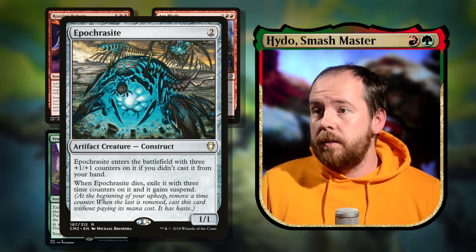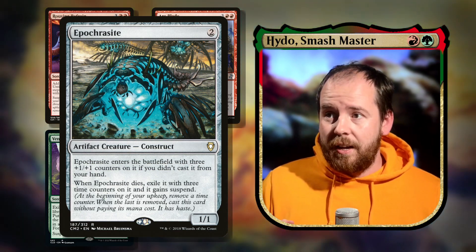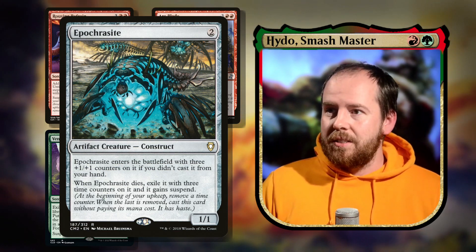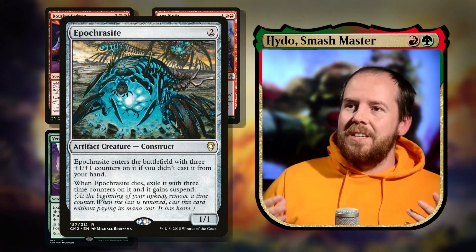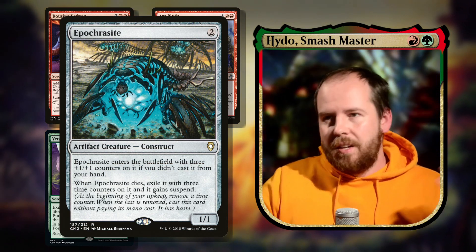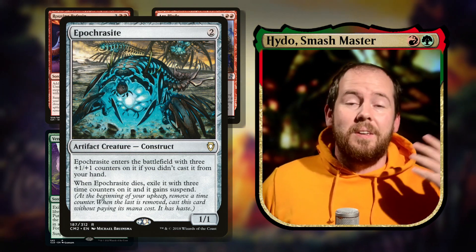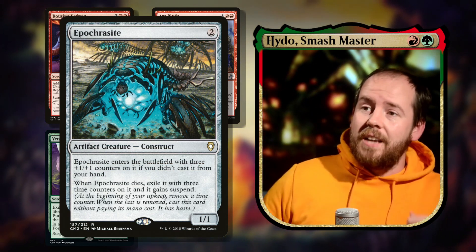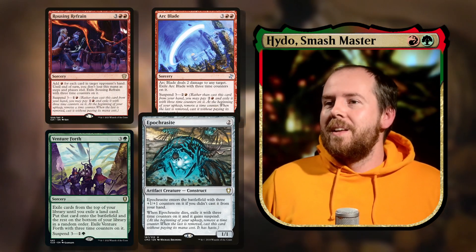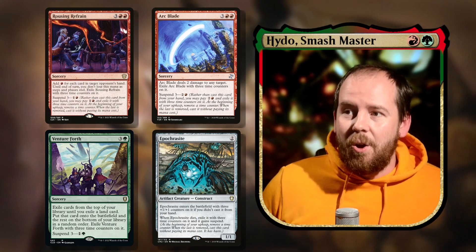Finally for suspend, Apocrisiarch — two mana 1/1: if it enters the battlefield it comes in with three +1/+1 counters if you didn't cast it from your hand. When it dies, exile it with three time counters and it gains suspend. You need a way to keep sacrificing it, which shouldn't be too hard in red. It gains haste when it comes in from exile as part of the suspend rules — repeated value over and over.